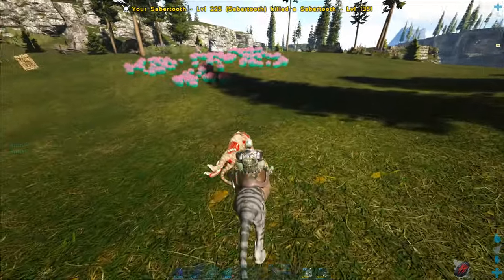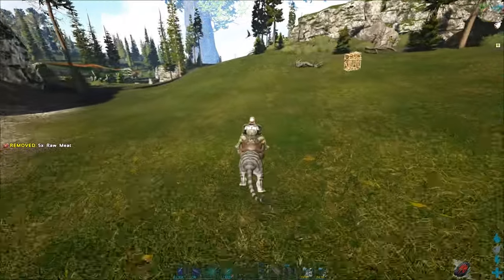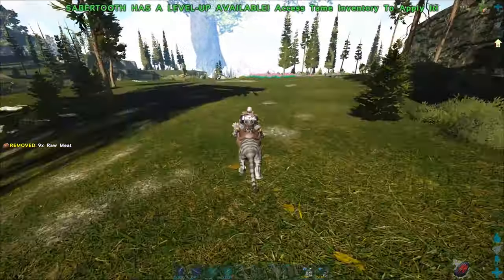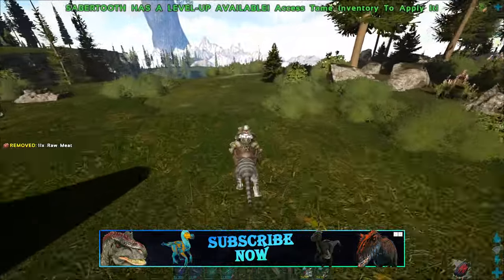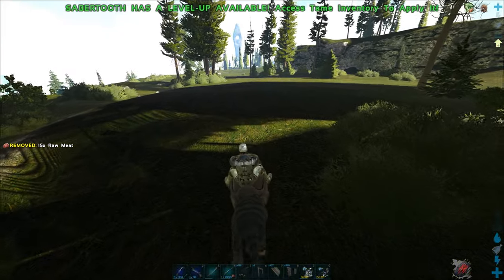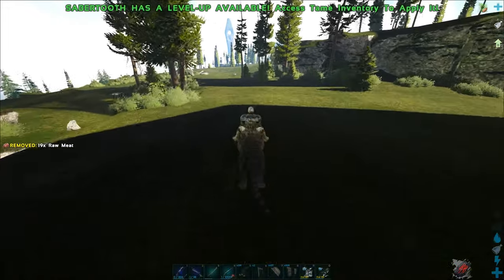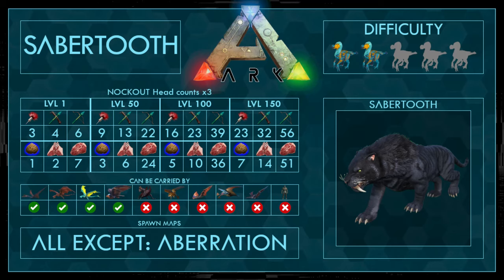The only special thing is with moving, because he has this jump here. As quickly as you press the button to jump, you can move pretty quickly, so it makes a very quick early travel mount or something. You have to be careful that you don't jump off any cliffs or something, and no special abilities besides that. Only make sure to skill enough stamina, because you need very much stamina.